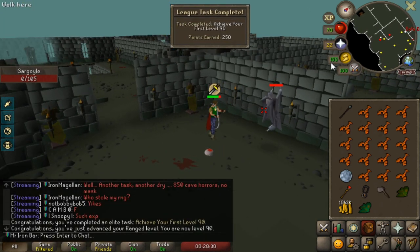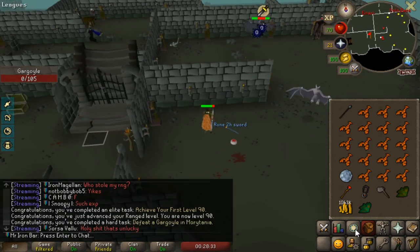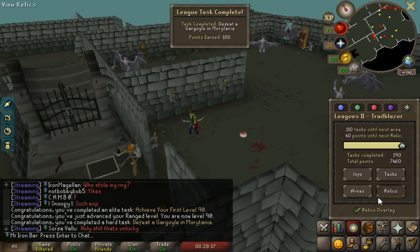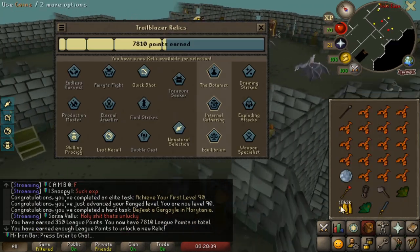I was going to kill Gargoyles for the 7,500 points, but 90 range is going to do it as well. So hell yeah, boys — time to unlock our fifth relic!